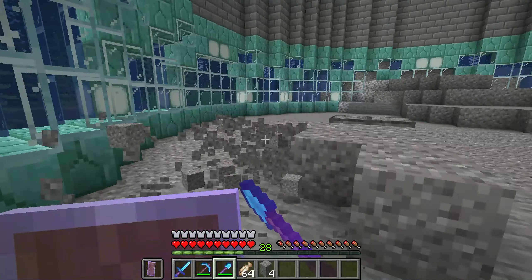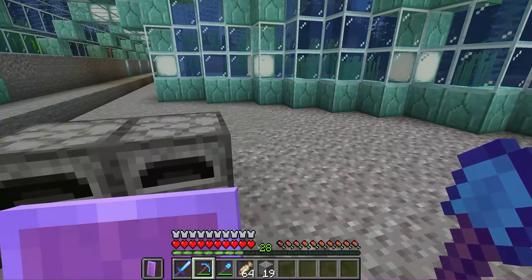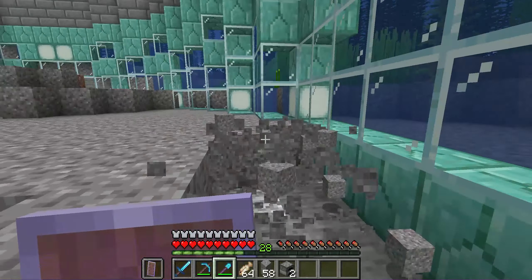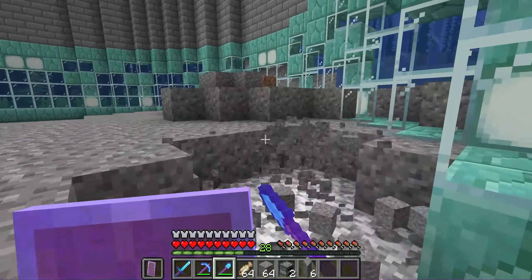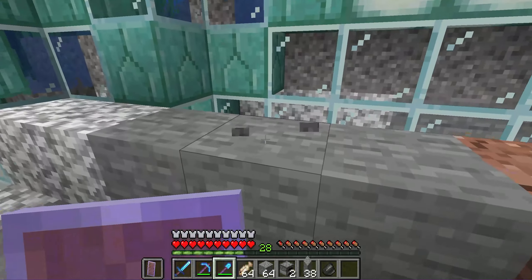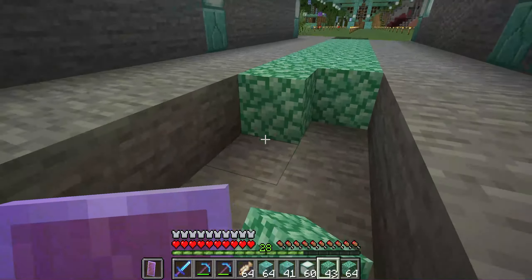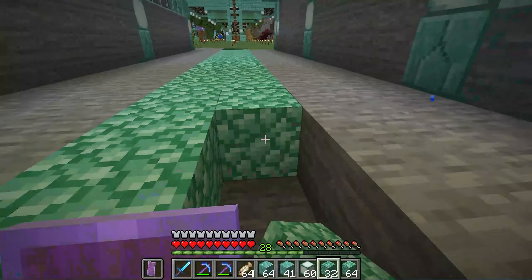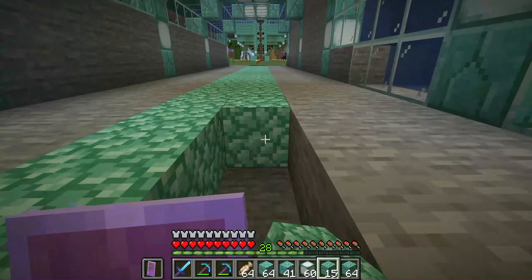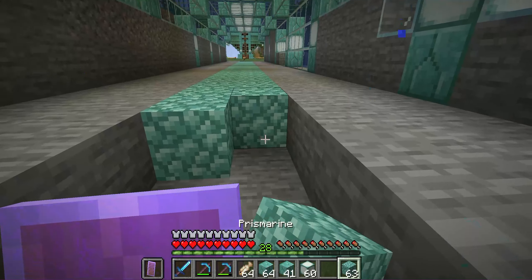Let's work on getting this place leveled out and looking like something I can actually build in. Let's get rid of all this gravel. I have a ton of gravel, and I wonder if there's anything I can do with it — I have chests full of gravel but haven't done anything with it other than mill flint. Prismarine is my most inexpensive block, so I'm using it to line the pathways and make the place look kind of roomy and homey, like something you'd want to visit. I'm not 100% happy with the color of prismarine, but I'm going to try to work with it because it's such a cheap block to produce.